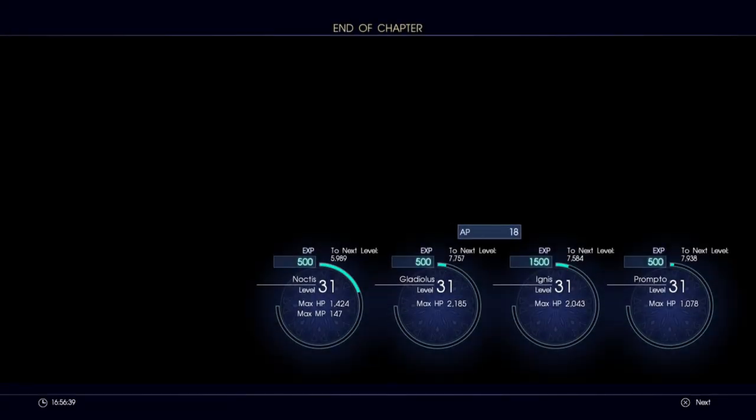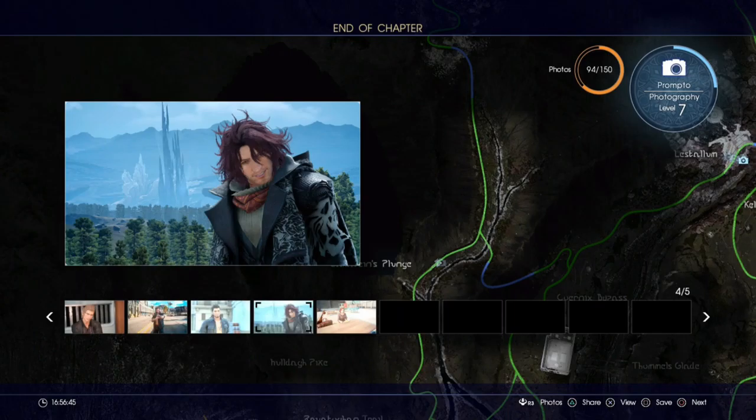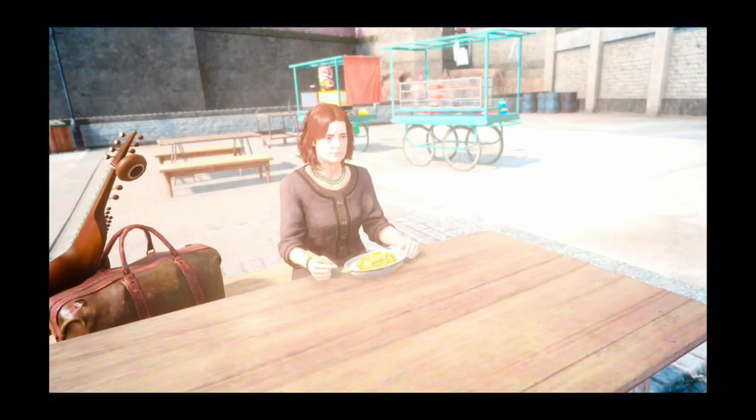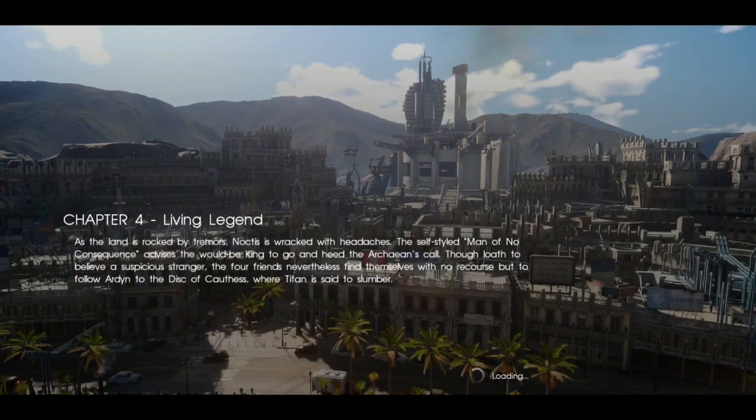End of chapter — already? Wow. End of chapter. Chapter 4: Living Legend. The land is rocked by tremors. Noctis is whacked with headaches. The self-styled man of no consequence advises the would-be king to go and head to the Archean's call. The four friends, nevertheless, find themselves with no recourse but to follow Ardyn to the Disc of Cauthess, where the Titan is said to slumber.